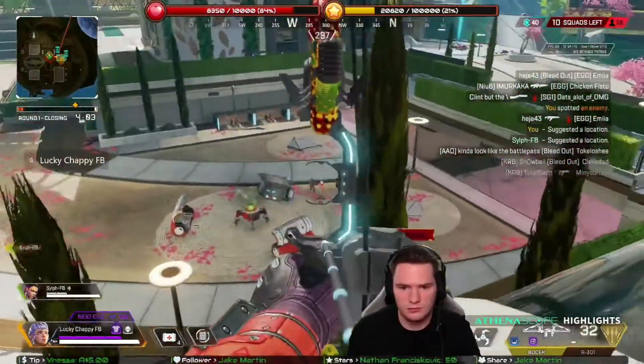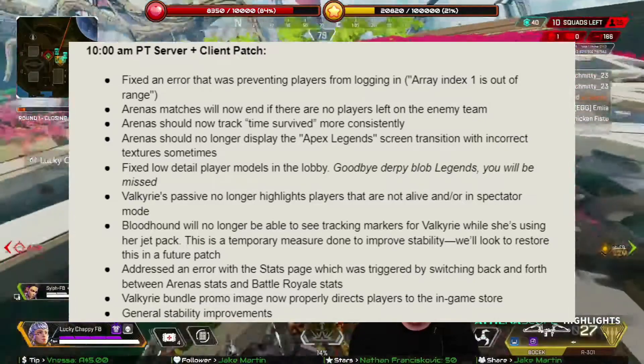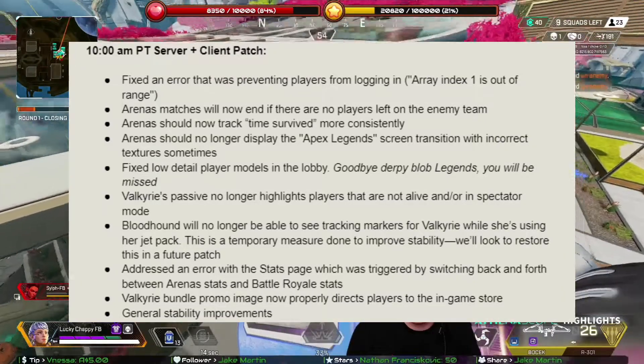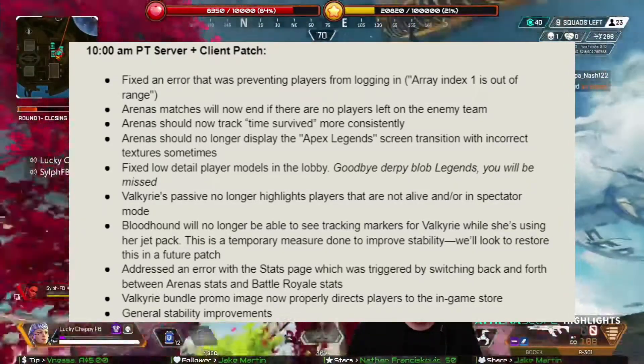Starting with the bug fixes, they fixed an error that was preventing players from logging in. Arenas matches will now end if there are no players left on the enemy team. Arenas should now track time survived more consistently. Arenas should no longer display the Apex Legends screen transition with incorrect textures sometimes. Fix low detail player models in the lobby.